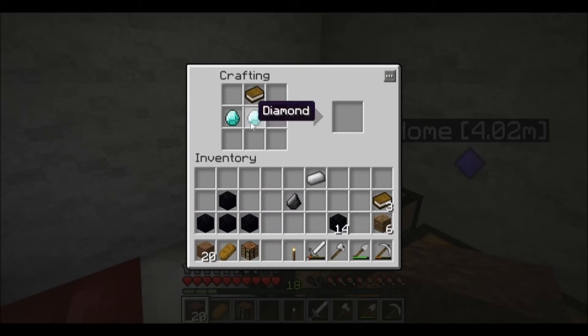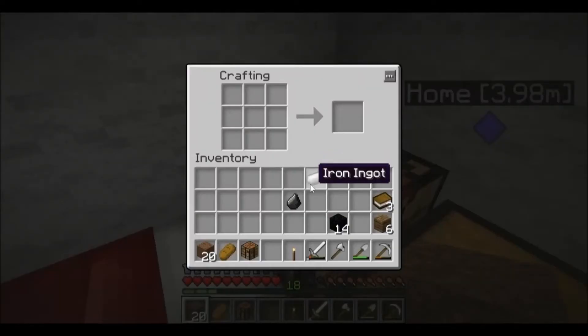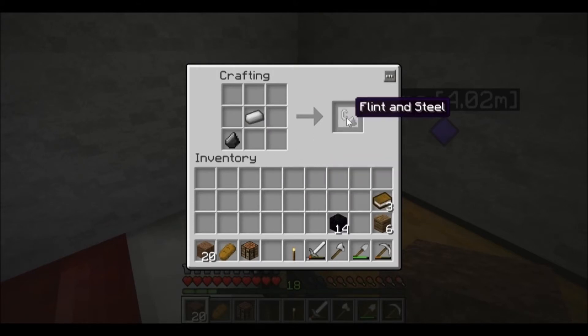Place the recipe and boom — enchantment table. This is definitely necessary for making your weapons and tools more powerful. Now what you'll really need is obsidian for the Nether portal — you need 14 pieces for the full portal. To light the portal and make it work, you need a flint and steel: one iron and one flint, which you get from gravel diggings.